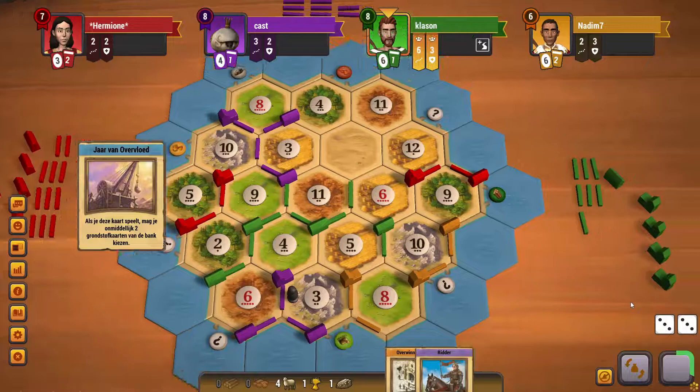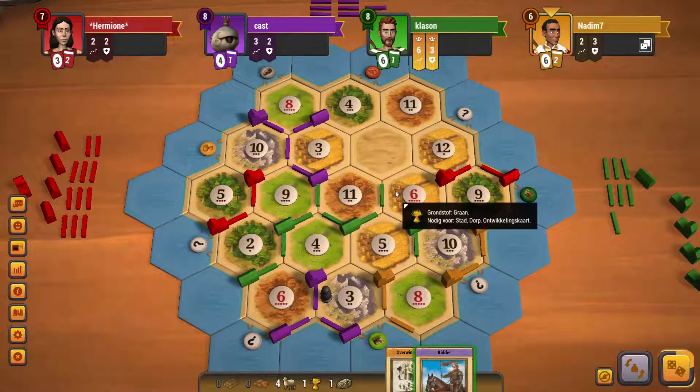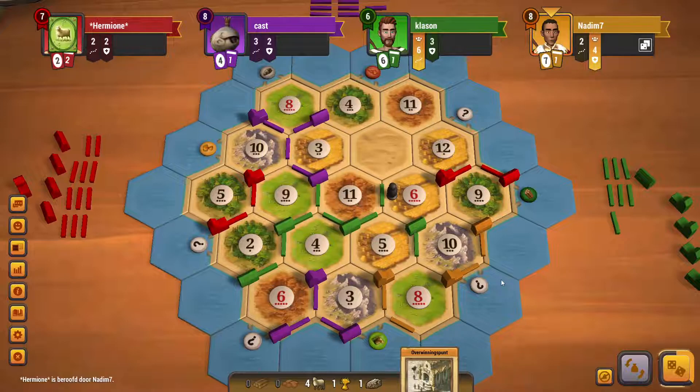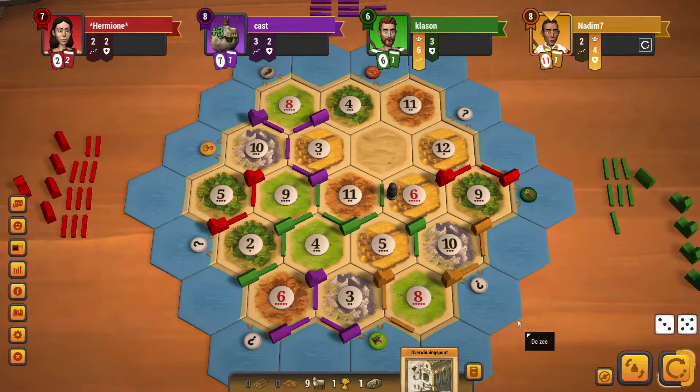Green is in a good position too. Let's put it on the six wheat. We do steal the army back — so maybe it's better to steal from red. I don't want green to get too many dev cards. We definitely steal from red, we get a sheep, and we roll another one — that's definitely one victory point again. I think we buy the settlement, or do we city up?